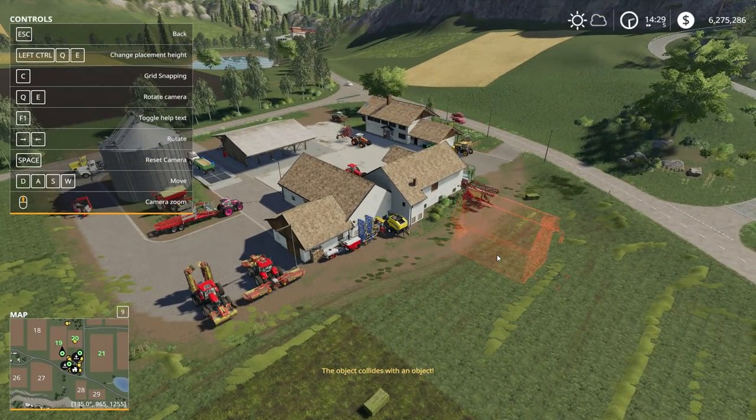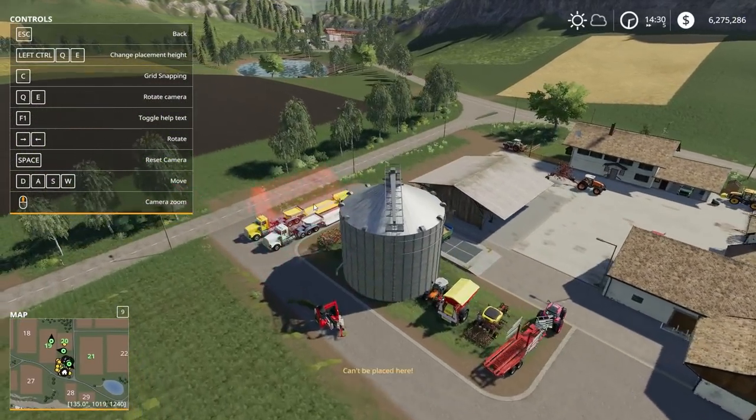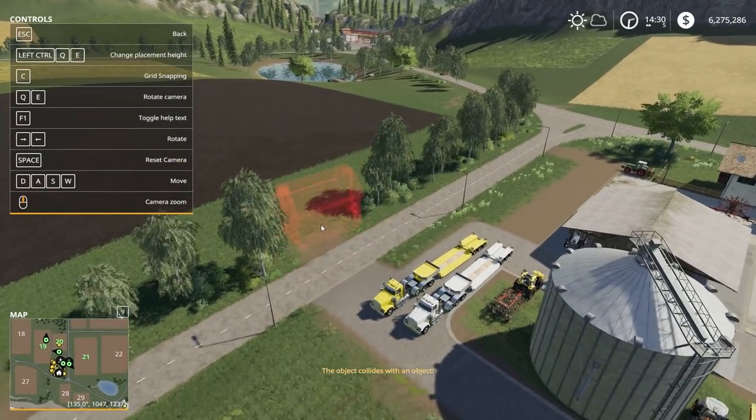This thing goes so much faster if you have that tether turned off - she's literally ripping around. Once you fold the tether up and turn it off, it goes so much faster. So let's see where we can place a hayloft around these parts.